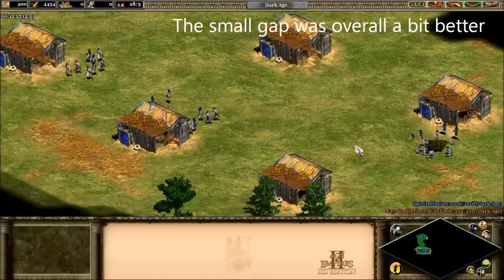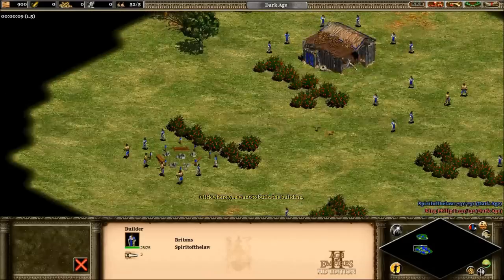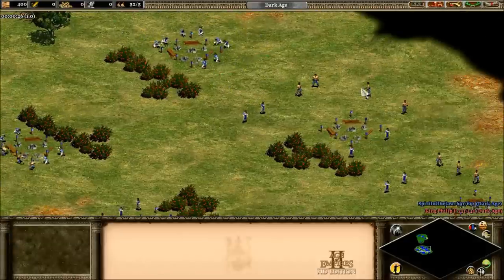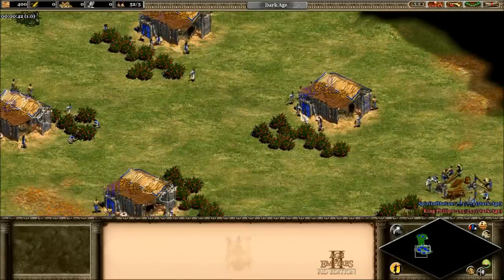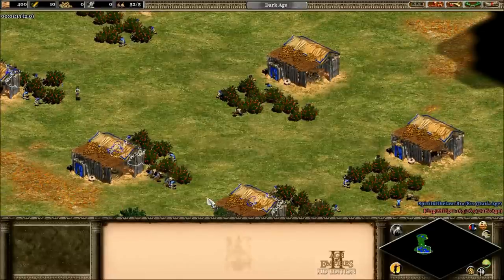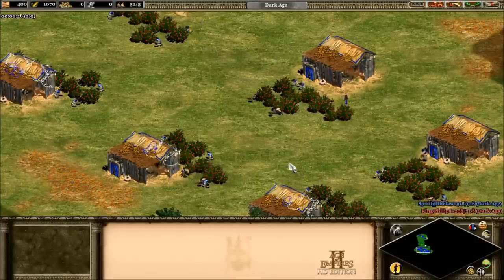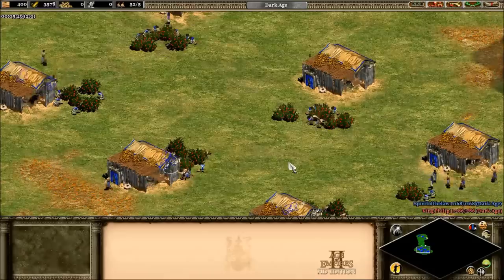Now we're going to repeat the experiment except with eight villagers instead of four. It's a little bit difficult to keep that many villagers all in line and to stop them from running around to the different forage bushes, so it takes a little bit of micromanagement. I had to spread them out a little bit, but I got them to finally do it. The results are actually quite similar — having the mill one square away gives you a slight advantage in how quickly they collect from the forage bush, unless you have that really tightly packed formation.